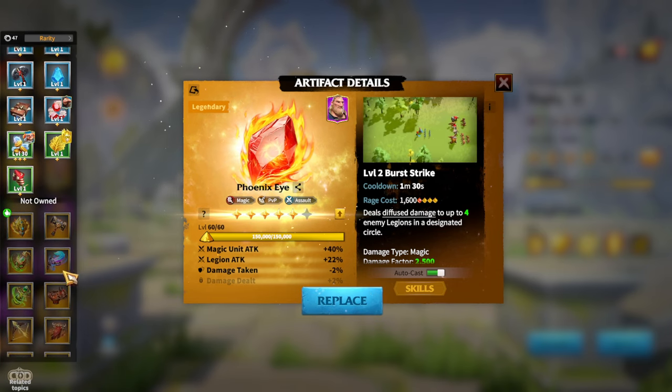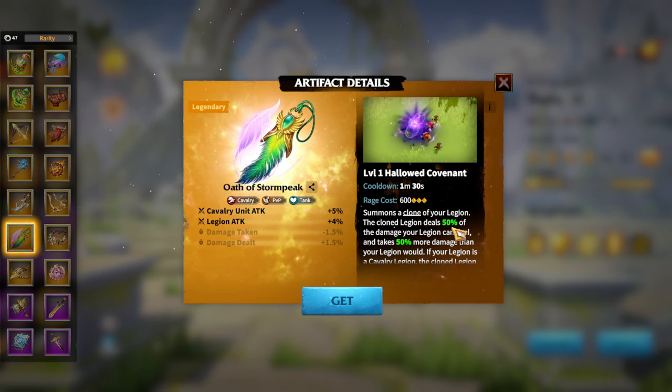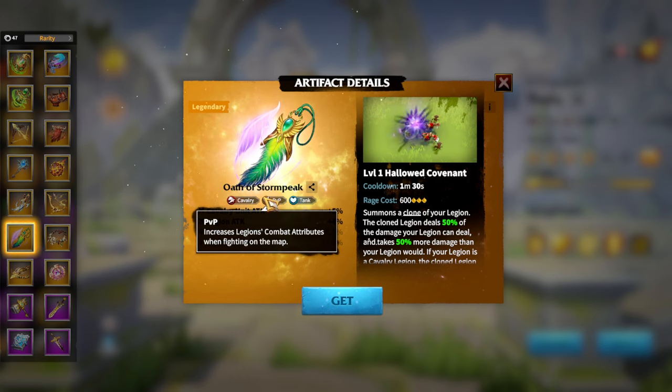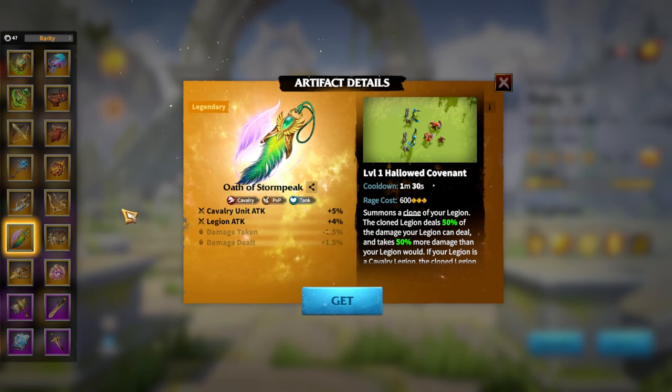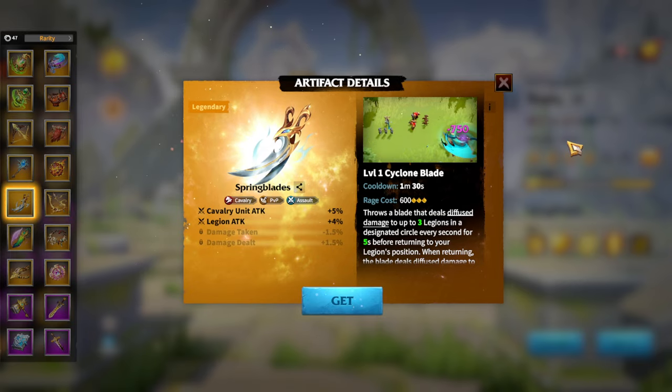For Forest Eagles, the main artifact especially suited for Forondeal is Oath of the Storm Peak — cavalry unit attack and legion attack are great stats, and you also create a clone of your legion that deals 15% of your legion's strength to the enemy. It won't be a full-strength clone, just 15%, but that's why Oath of the Storm Peak is a pretty nice artifact for Forondeal. If you don't have it, I would suggest Spring Blades — one of the best cavalry artifacts for getting merits — and it can also work on Forondeal and Thea.